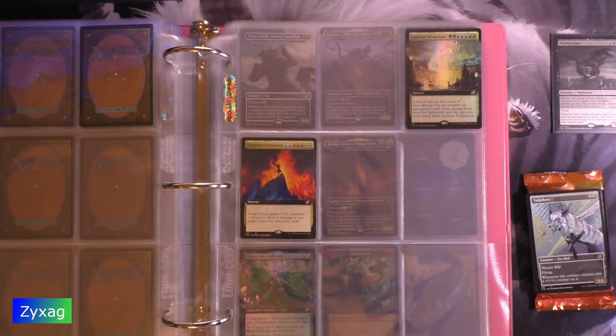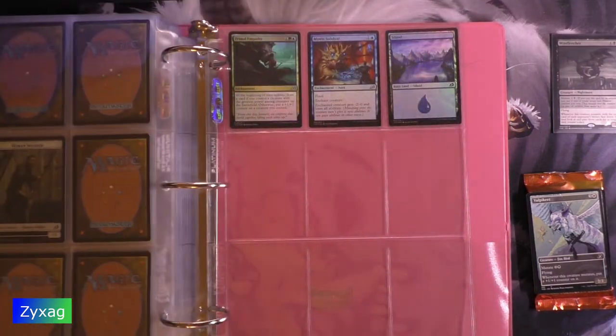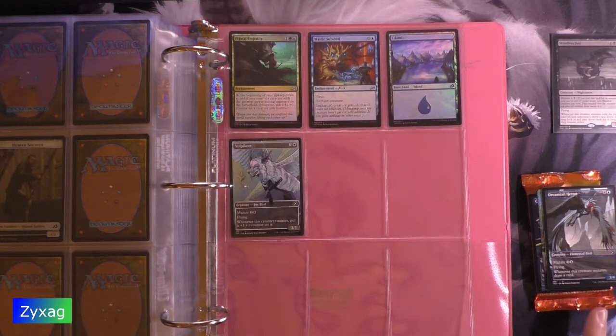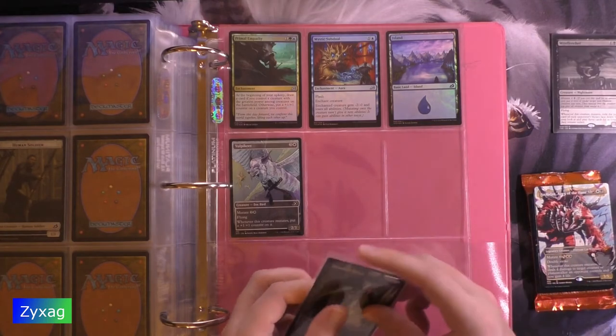Volpakete. I definitely have a lot of copies of this card already, because you get this card as a guaranteed card in the white theme decks or theme packs, and you get it as a guaranteed card in the blue theme decks as well. So, really hitting it out of the park on those two.